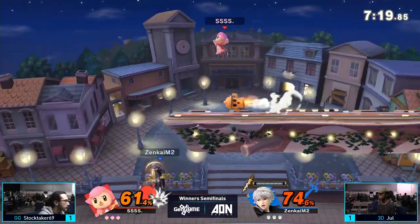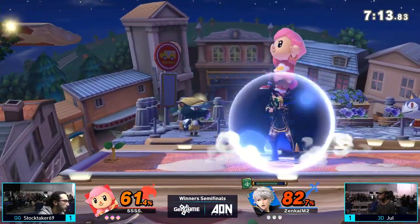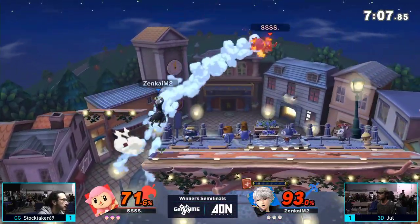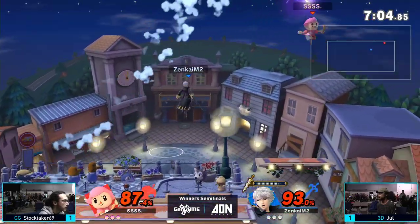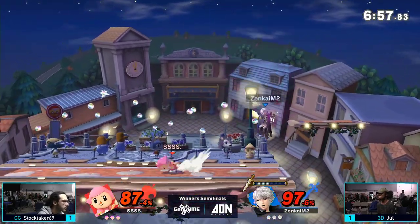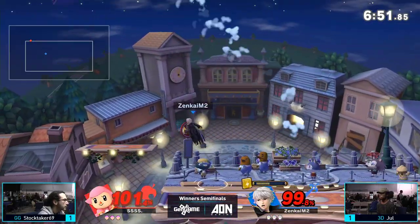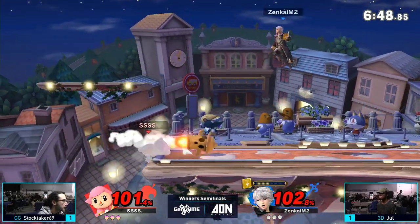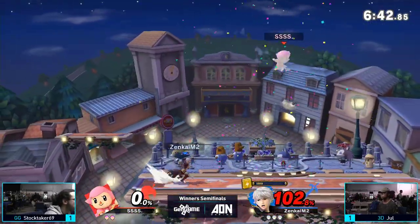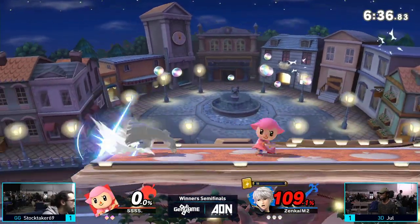Either that or he has to win neutral a lot more — and he does win neutral a lot more. Here's the biggest thing that Stocktaker excels at, and that is ledge trapping — not edge guarding, but ledge trapping. He always covers two options out of four, so there's a 50-50 shot of him taking you down. Then you add item moves into the mix, and your chances of surviving drastically go down. But Jewel's got him at the ledge — that arc thunder not going to work out.